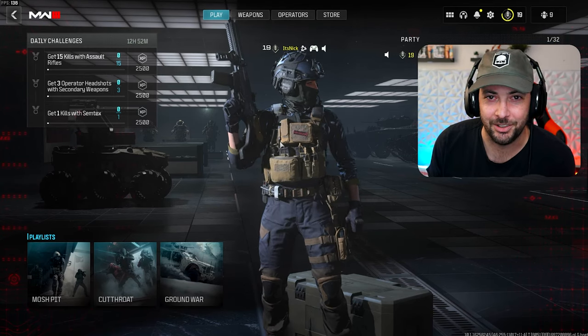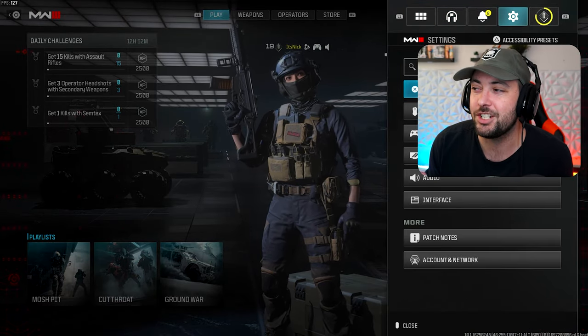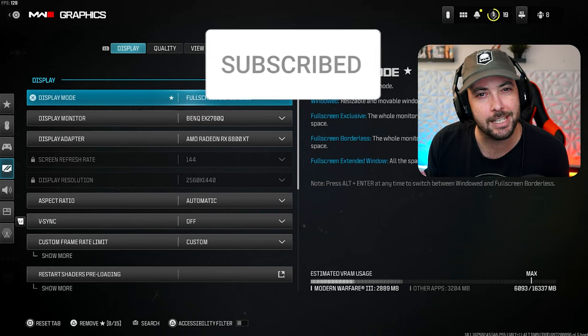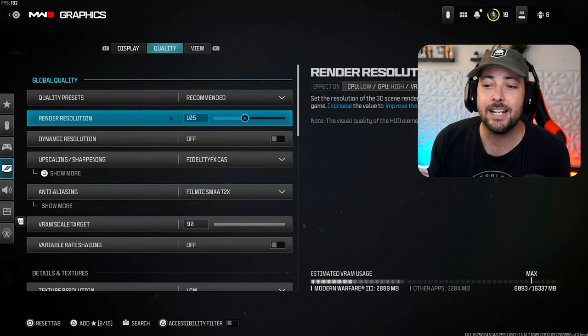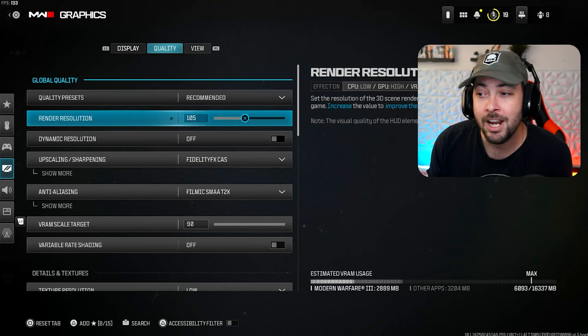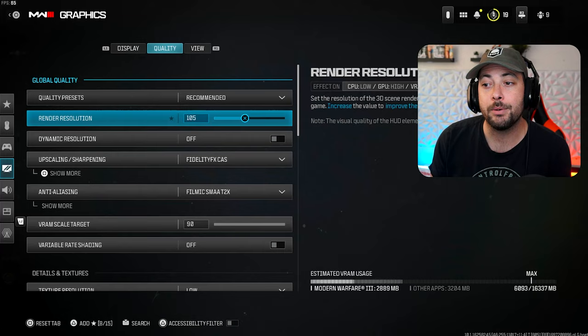It's something that's really depressing to look at if you don't change. So we're going to go into the settings. The first one is going to be in the graphics. In quality, you're going to want to set that render resolution up to about 105. The reason you want this higher is because it makes the game look a lot clearer, a lot crisper, and it helps those colors pop a lot nicer.